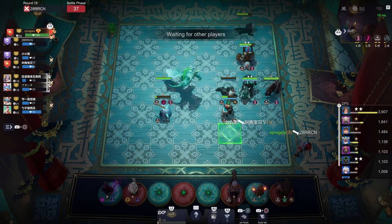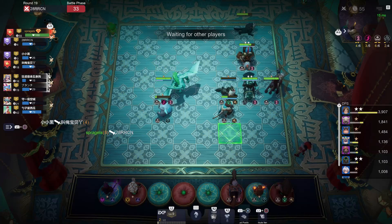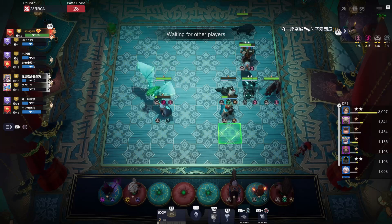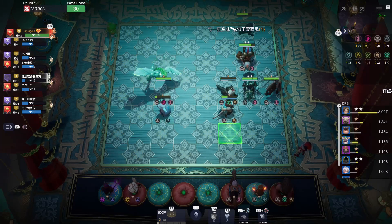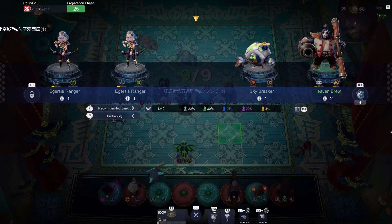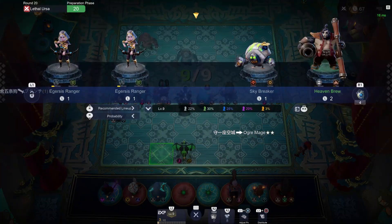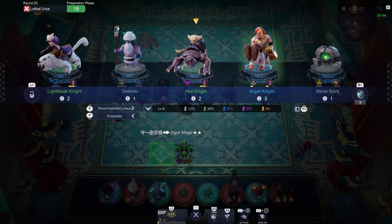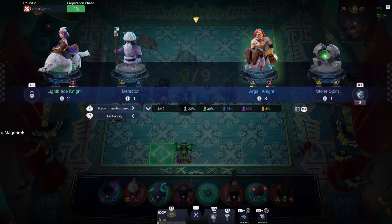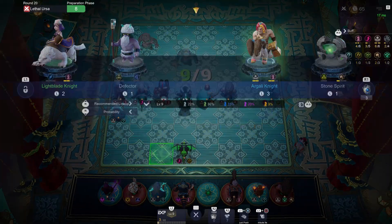I'm level nine now so I don't need to use Books of Experience — I can save gold and level through gold. A lot of times I see people not use their Books of Experience here because it takes a lot, and it's kind of better to use them to push to level 11 and 12 — that's just one man's opinion. Hell Knight, Lightblade Knight — I could get two more knights out there. Grim Touch, Frost Knight also is decent.